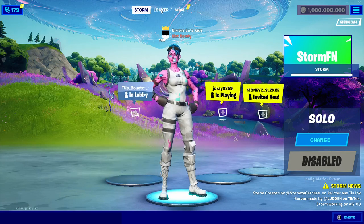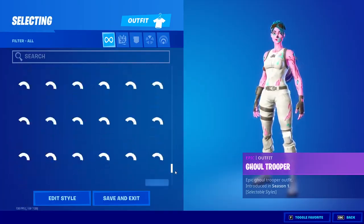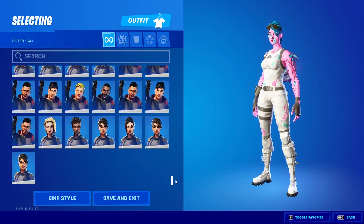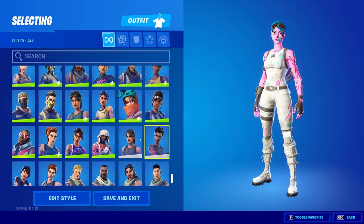Once you're in, you can choose any skin in the entire game that you want. If you just scroll down, you can see all the skins — we've got every single skin. We also have some unreleased skins such as the OG defaults and the normal defaults, and you can choose any of them.